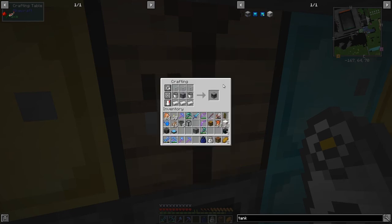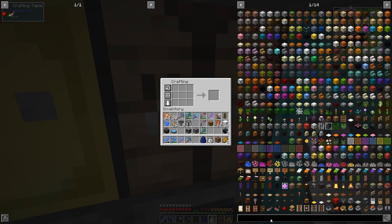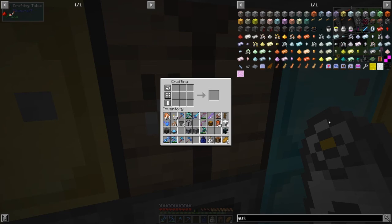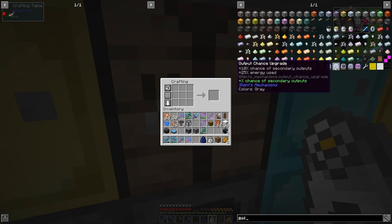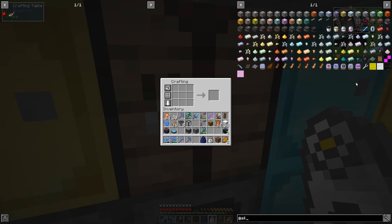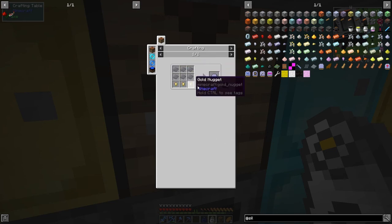Let's craft this tank. I don't think there are any upgrades for it, but let me check Silent Mechanisms - I'm not absolutely sure whether it has an upgrade we can use to push fluids out. So we've got a processing speed upgrade, an output chance upgrade, an energy capacity upgrade, an energy efficiency upgrade, and a range upgrade. I think we might need the range upgrade. That's an upgrade case - six plastic - should give two.